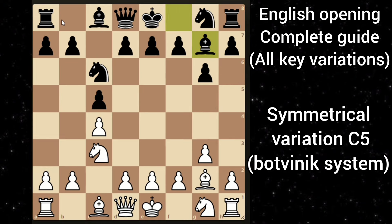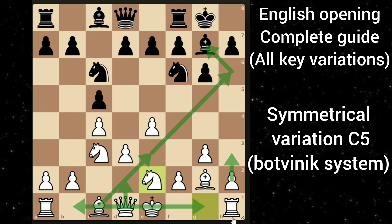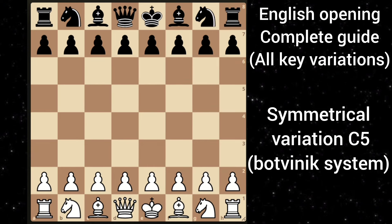Instead of going knight to f3, you can also go with the Botvinnik system which is e4. Here say black goes knight to f6, you play d3. Let's say black castles, then you can bring your knight to the e2 square. After that you can play h3 and then put this bishop on g3, making a battery with your queen and trading off this dark-squared bishop.